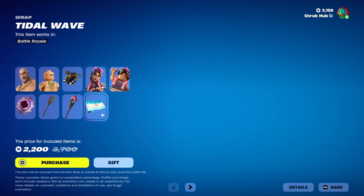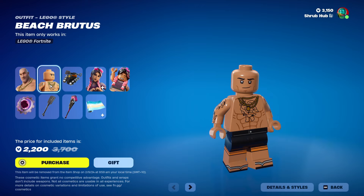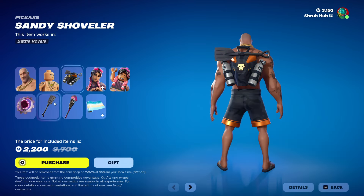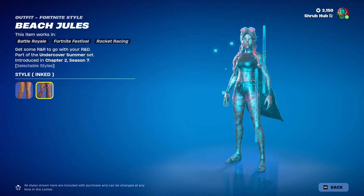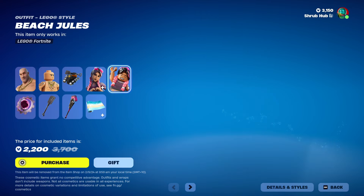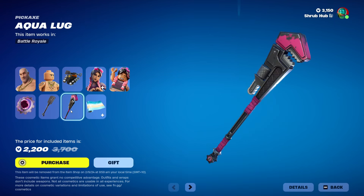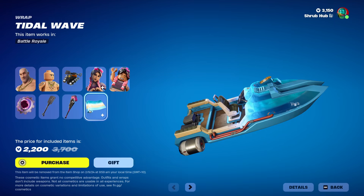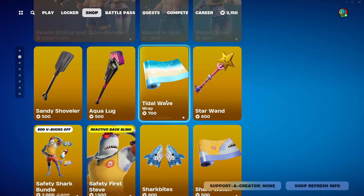Then we have the Beach Brutus and Jewels bundle. We have Beach Brutus here from Chapter 2. This is his style in terms of the stupid satchel back bling and the Sandy Shovel pickaxe. Then we have Beach Jewels here from the same season — you can make her inked. And this is her style in terms of the Plasma Dear back bling. We also have Aqualogue here from Chapter 2, Season 7, and the Tidal Wave Wrap from Season 9, which is also animated.